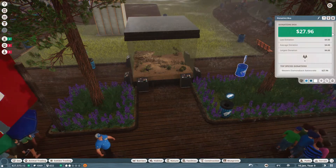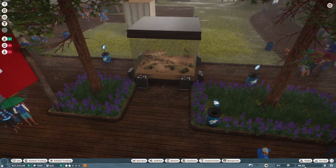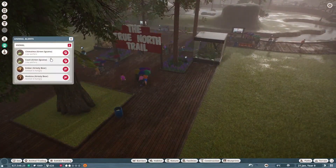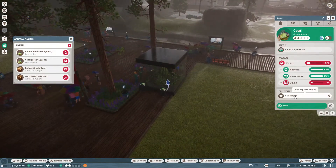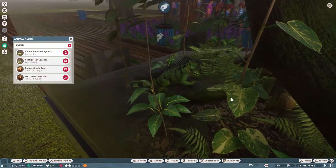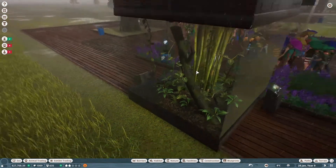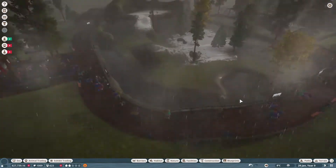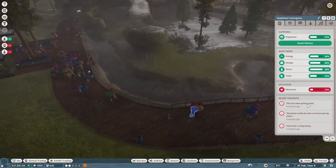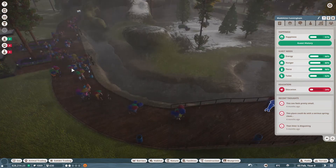Let's check the donation boxes — only 27 on that one, this one has zero. Well, it's January so the boxes reset. Exhibit cleanliness — call our keeper over here. This is our first look at the iguanas because they're not hiding — it's pretty cute. Let's check on our guests as we are losing some money and our guests aren't very happy. 'This zoo feels pretty small.' 'This place could do with a serious spring cleaning.' 'That litter is disgusting.' Do we have litter? I put so many bins.